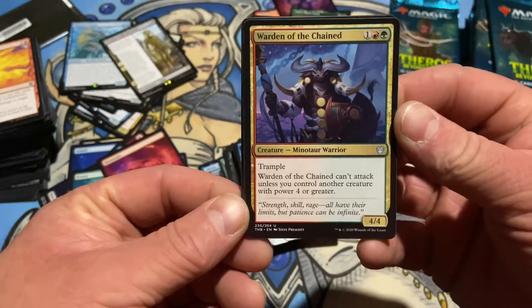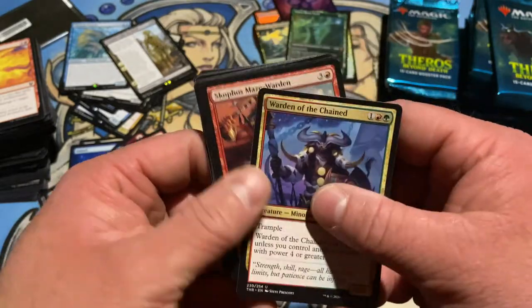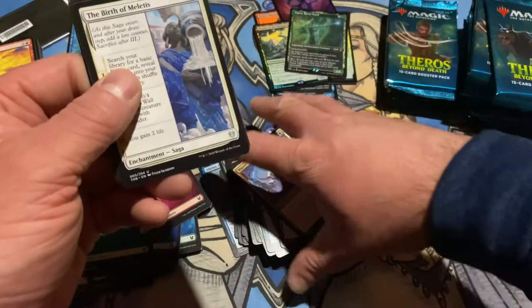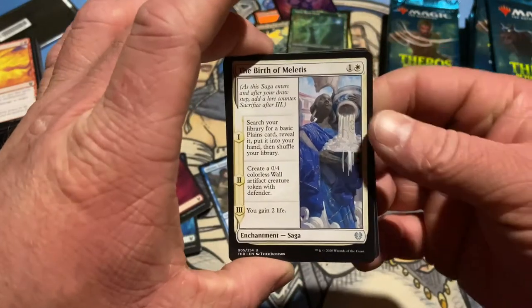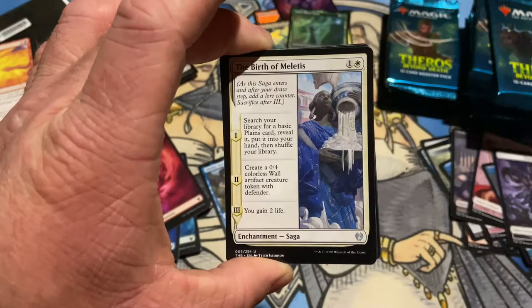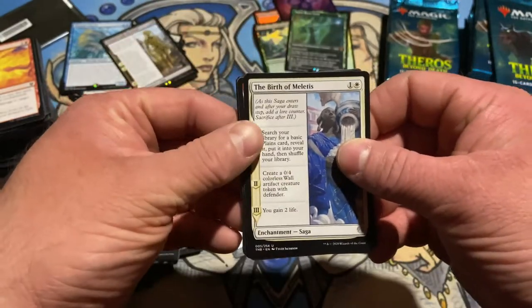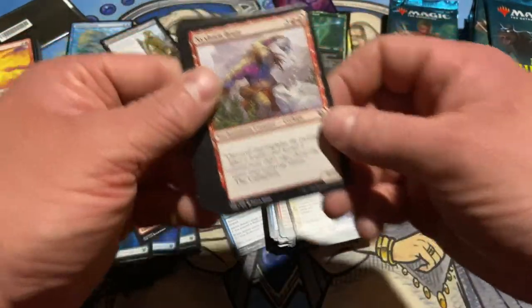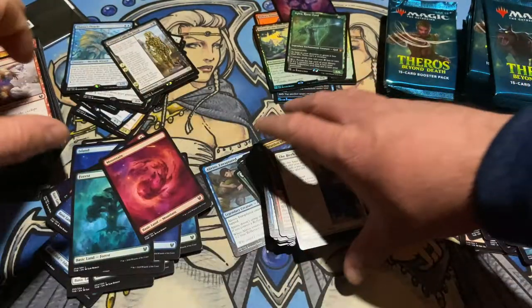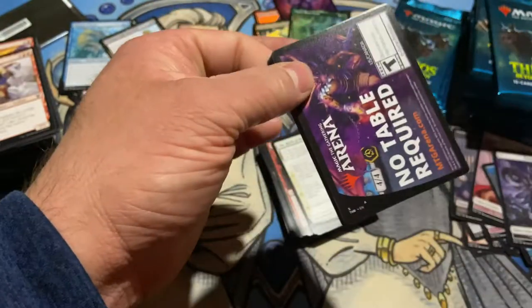Warden of the Chained — can't attack unless you control another creature with power four or greater. And the Birth of Meletis — search your library for a basic plains card, reveal it and put it in your hand, then shuffle. Create a 0-4 Wall with defender, gain two life. That's not that great. Giant Cyclops — I think I like that better than the Birth. Like if that plains came into play it would be a lot cooler, or if you could look for any land card, not just basic plains. But white's got to be white, right?